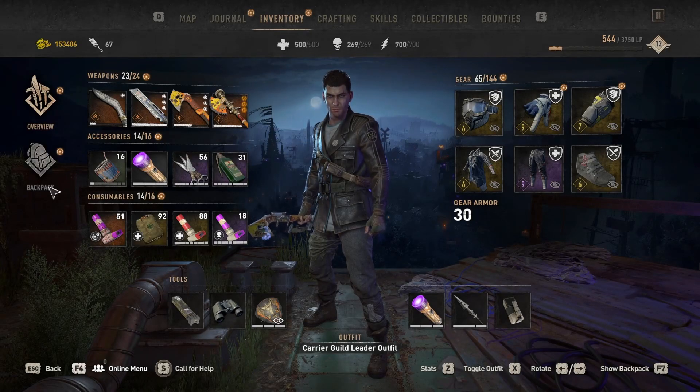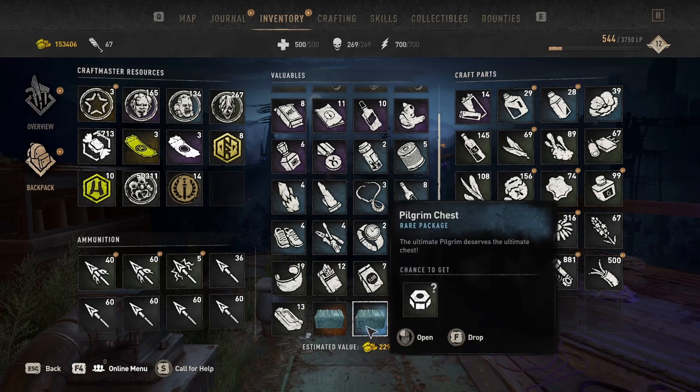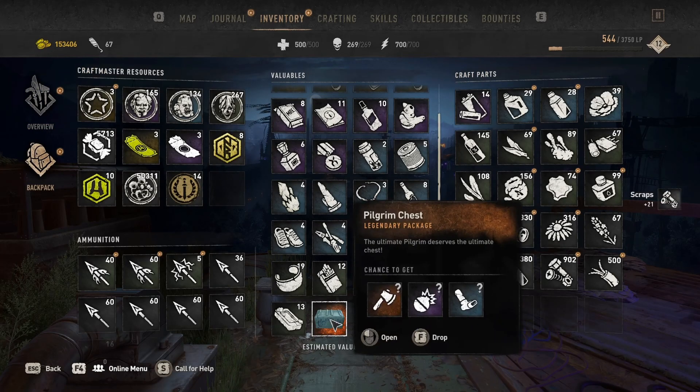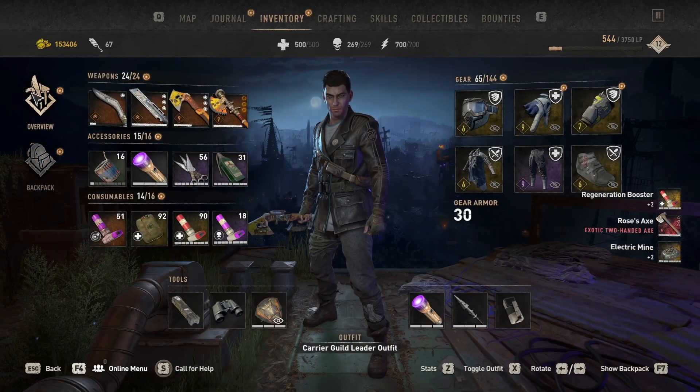The new exotic weapon rarity added in the latest patch is the one to aim for. Each one should come with an extra perk, so they should have five perks — and six if you add on the legend level damage bonus that shows up on its stats screen.